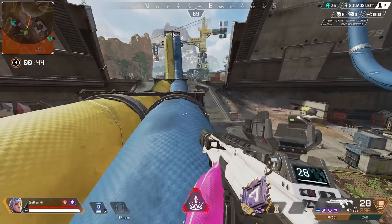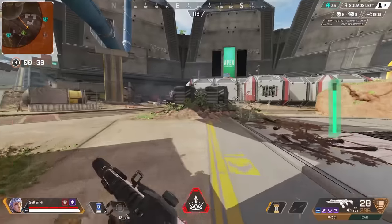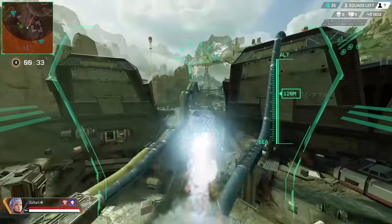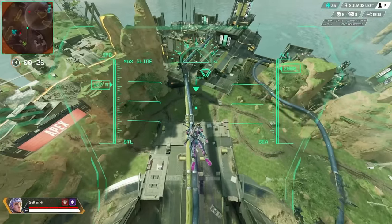It looks like that squad wants none of me. It's a Rampart-Caustic team bunkered down in that house. Am I pushing that? Absolutely not. We're going back, taking some cover, ripping the Valk-ult and getting out of this situation. I'm nowhere near the zone, so this Valk-ult is going to be huge. It's also going to let me know where the final squad is.